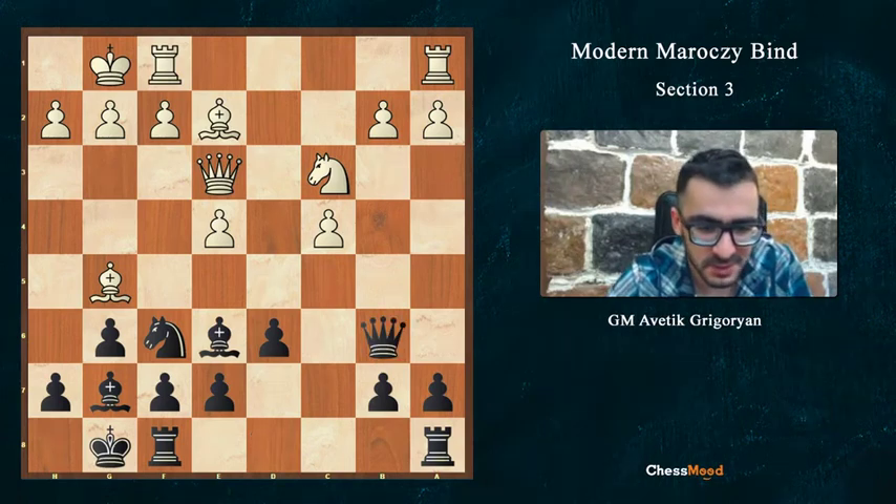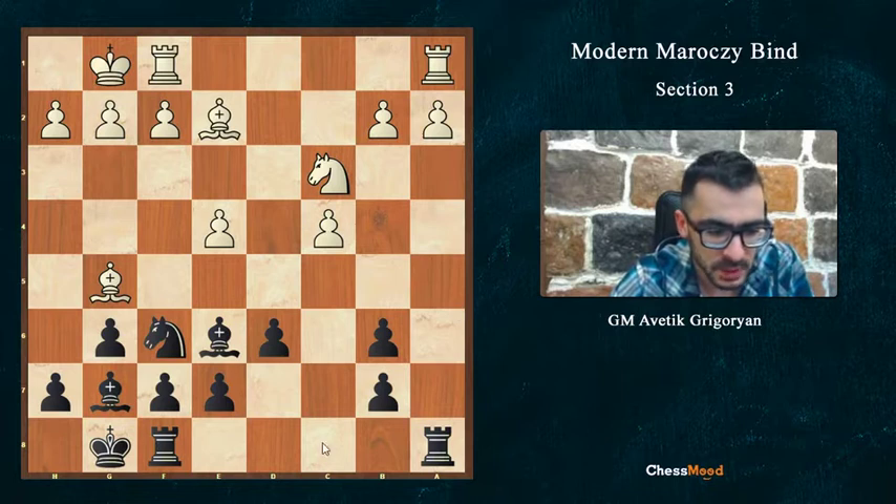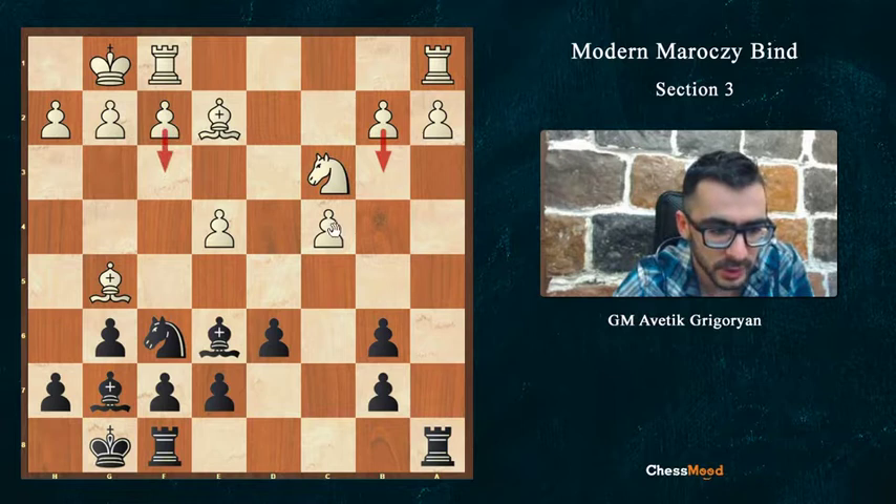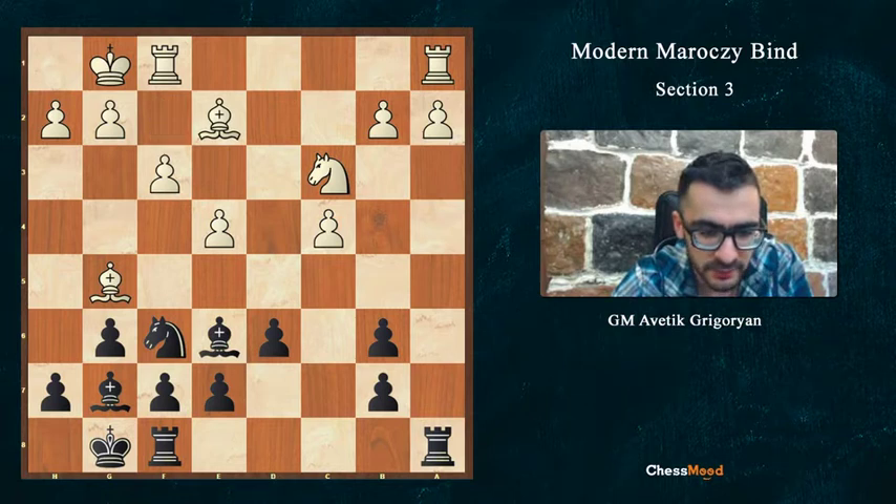Qb6 - let's start with Qb6. We take the queen. Now our next move is Rfc8, and the question is how to protect the c4 pawn. The first idea is to play b3 and f3: b3 protects the c4 pawn and f3 protects the e4 pawn.